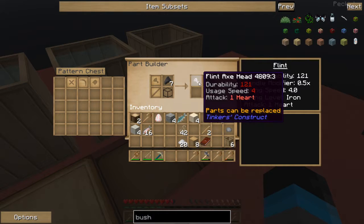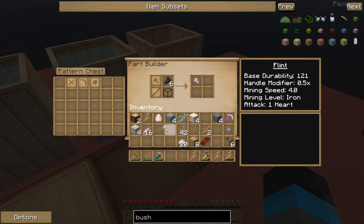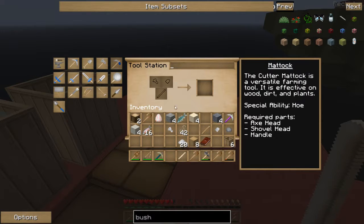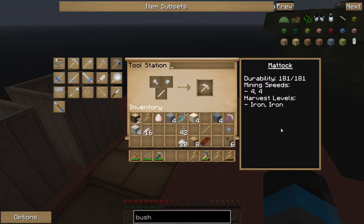How much flint do I have? We're going to get more flints soon. If I make another one of these handles and a shovel head - boom, mattock. Put the shovel head, tool rod, and the axe head together.